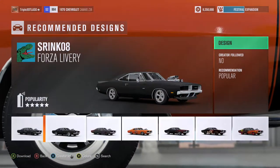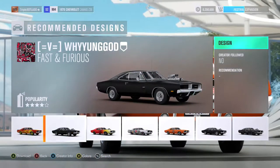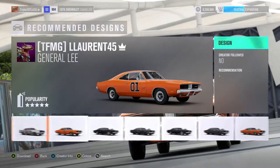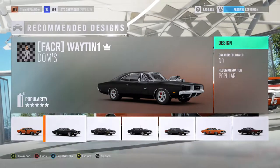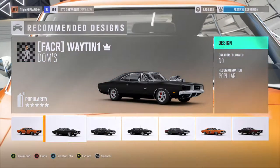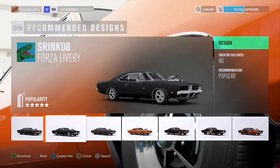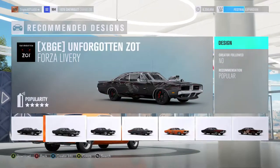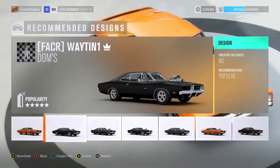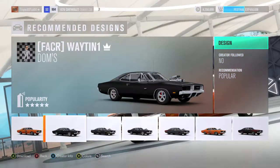We're gonna build Toretto's car — Dom's charger from Fast and Furious. The only issue is that the one he drives in the movie is a 1971, but this is a 1969 version in the game. Looking at the front grill — even in the first movie he had that modified. He does not have the little chrome piece right there in the front. It looks way better how it is in the movies.